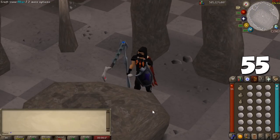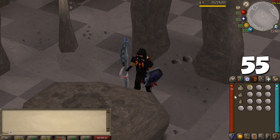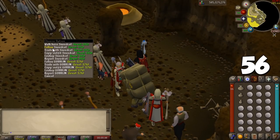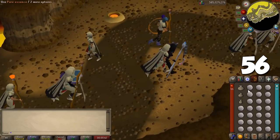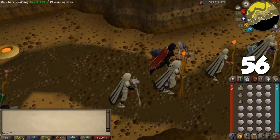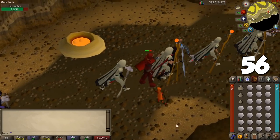Moving on to runecrafting — the absolute best skill in the game. With Menu Entry Swapper enabled, you can empty your runecrafting pouches with a shift click, which is much better when training at runecrafting altars. If you train at the ZMI altar, instead of following players, use an item on them to avoid being stuck behind things on the floor or behind walls — the pathing is different, so just do this instead.